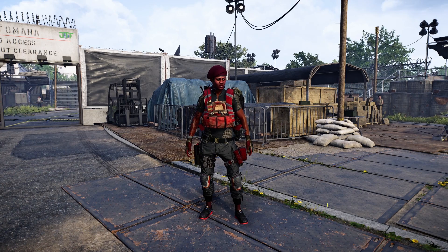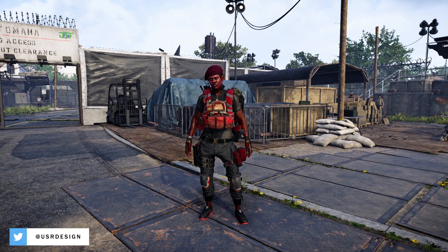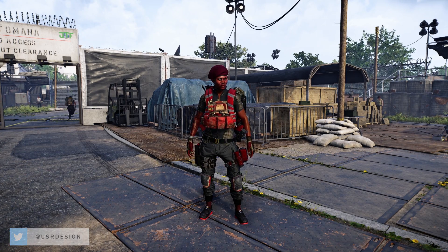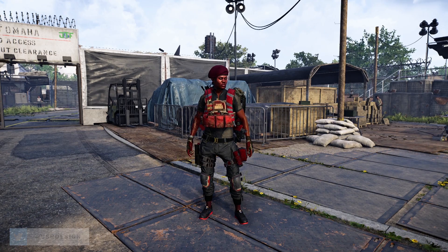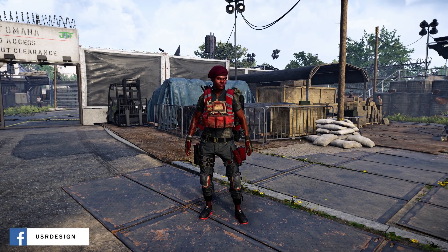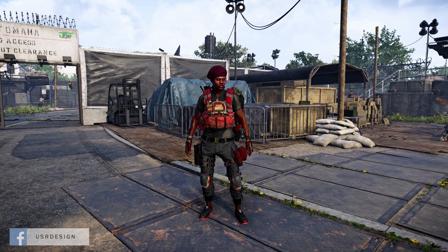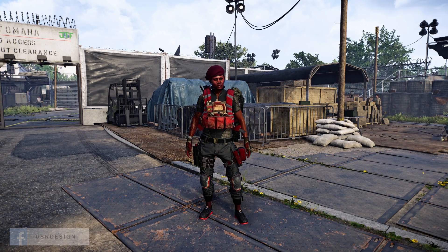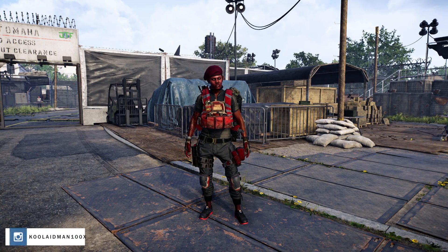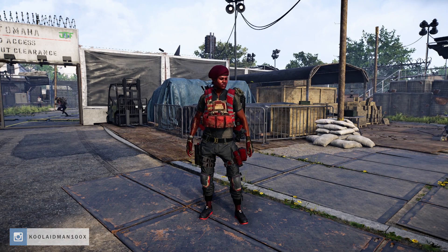The tip I'm going to be focusing on is the hidden farming place to go to for farming in Division 2 — the best place to go to get high-end 500 gear scores. I hope you find what you're looking for. It's very simple and easy to do, and I hope this helps you find gear pieces.